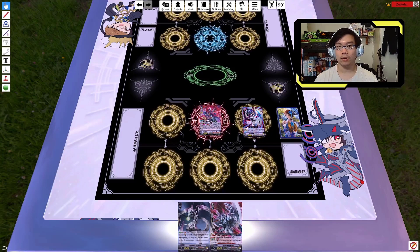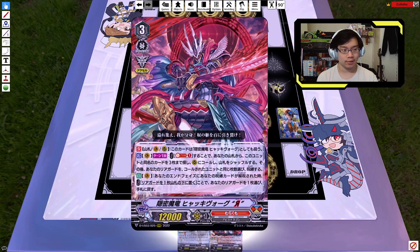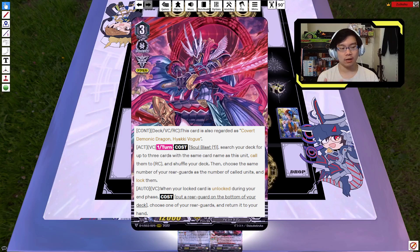The first one involves Shaki. Now I think Shaki is actually probably the best reverse for Link Joker full stop, just because of what the text does. The translation is Deck Vanguard Re-Guard — it's counted as Shaki Vogue, which is an irrelevant line of text for Link Joker because you can't play Shaki Vogue. The second effect is an act once per turn: search your deck for up to three cards with the same name as this and call them, then shuffle your deck. Afterwards, up to the number of Re-Guards called, lock your own Re-Guards. So if you call two cards, you lock two; if you call one, you lock one; if you call three, you lock three.